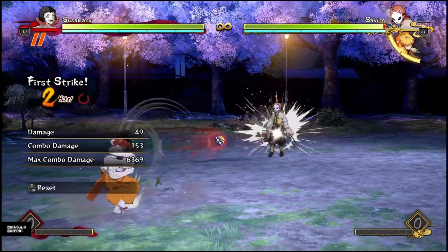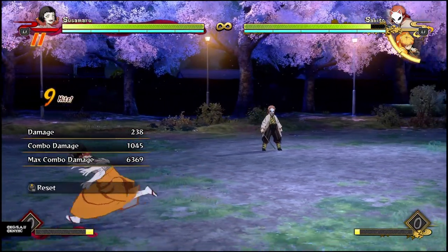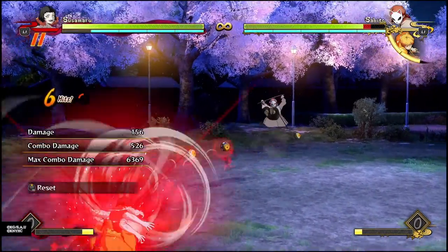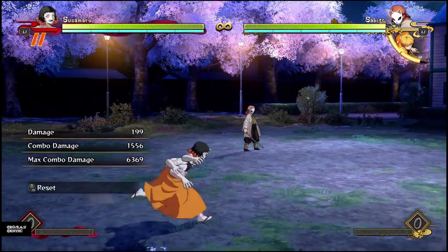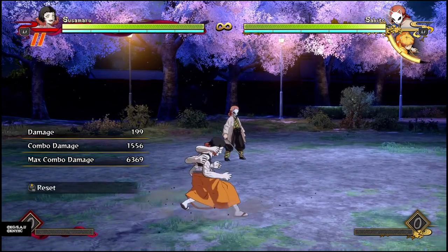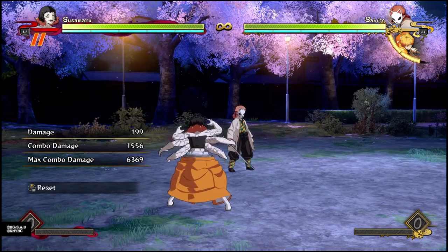Starting off with the fact that her regular attacks are projectiles, that makes her weird already. A lot of things about her gameplan are so different to any other character. For instance, the fact that her regular attacks start a red combo, so when you start combos you don't really want to start them from your normal attacks. If you want to start combos, you usually want to start with a special move or a dive kick. So she's very unorthodox, but I think that makes her very unique and fun to learn.